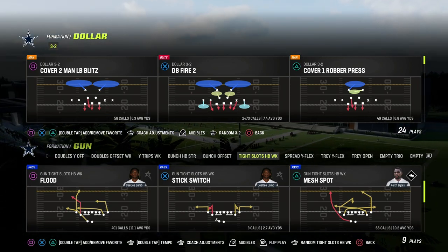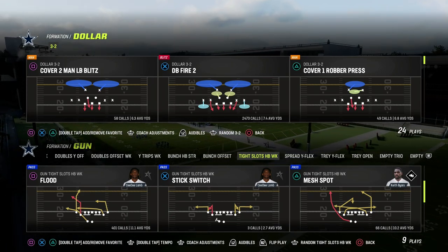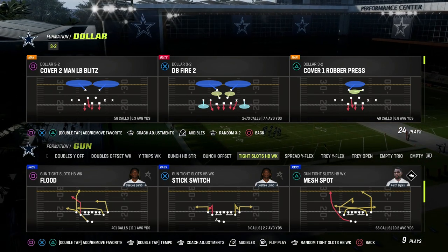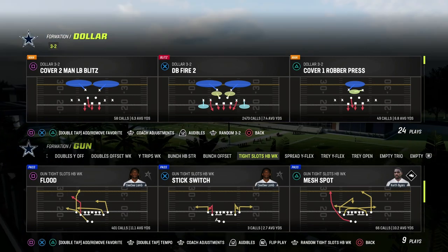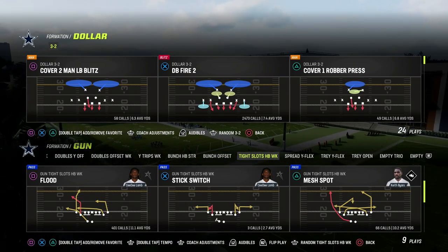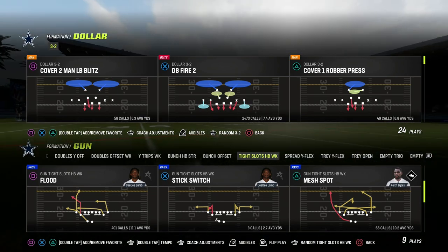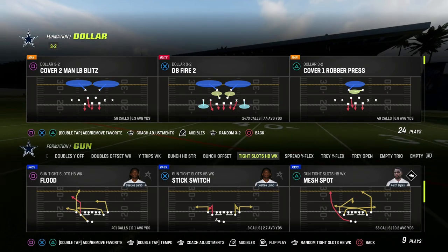I'm going to be showing this out of the meta blitz in Madden which has DB Fire 2. There are two different outcomes you can typically get with this defense, and this could be the number one reason why you're not seeing the results you want on blitzing. This cross-applies to every year of next gen Madden - at least Madden 24 - and it is the secret to making your pressure more consistent.